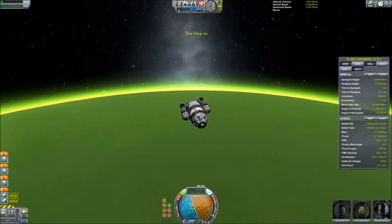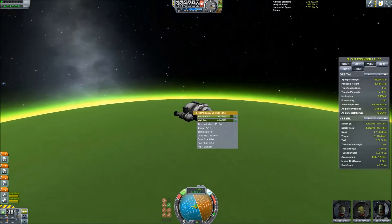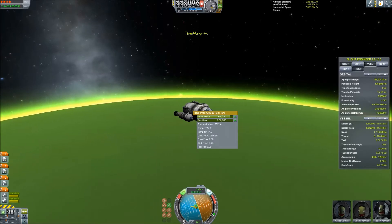Jool is really, really hard to do this on, and as you'll see, I had to do some strategic flying to keep everything from overheating. The failure temperature we're looking for is about 2500 degrees, so let's keep an eye on it.